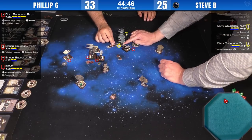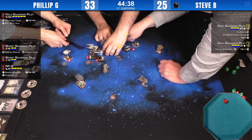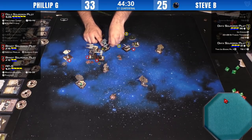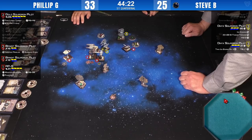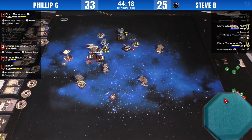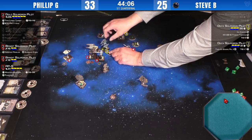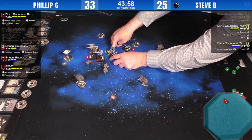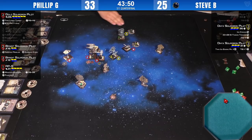Some maneuvering, and there's a question of whether a ship fits or is on the rock — there's some nudging. Devin has to decide if it moved due to an overlap or overshoot when landing the template. It looks like number two has a nice range-one shot on the Stress Hog. There's a four-straight — and here's the X7, which barrel rolls in to try to shoot AP-5.